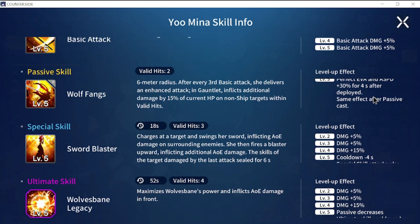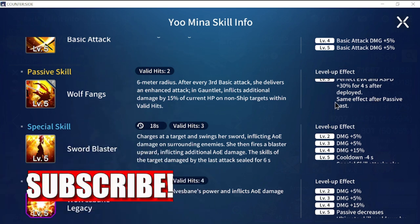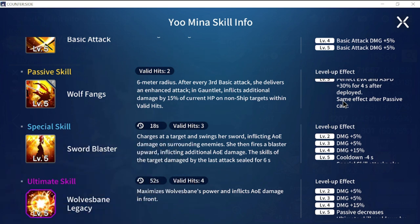This perfect evasion is technically a buff, so one option for your PVP teams would be a debuffer. An example would be Alex, who has a built-in debuff in one of her passives. However, using a debuffer would require a lot of timing, so if you don't want to gamble on that there are two other ways to counter Yumina.